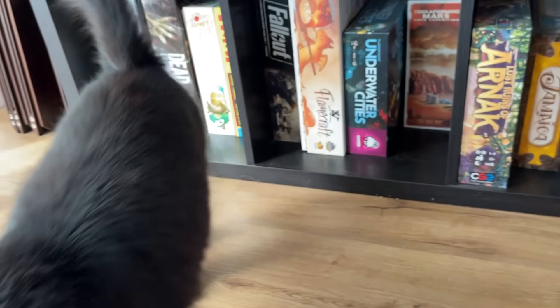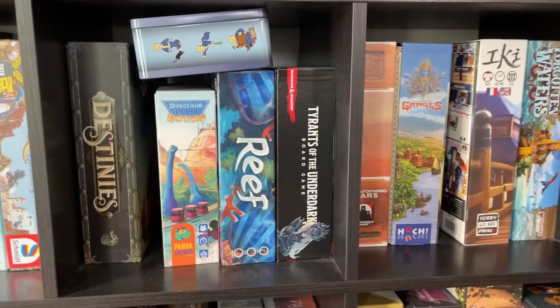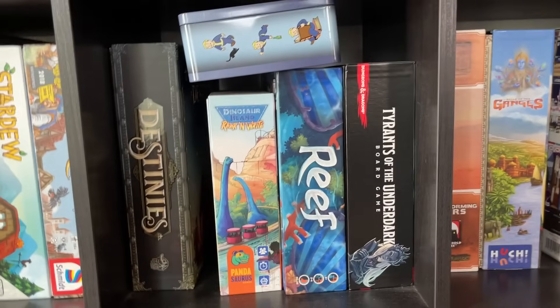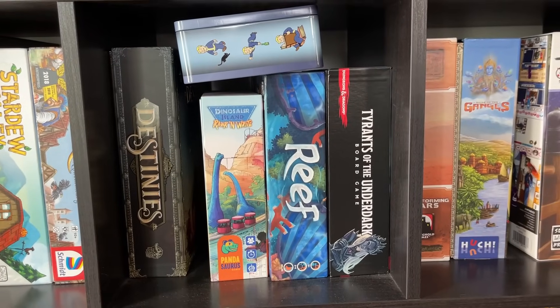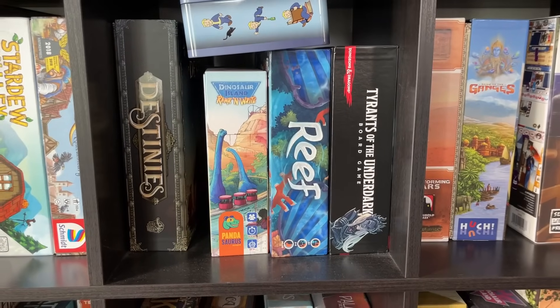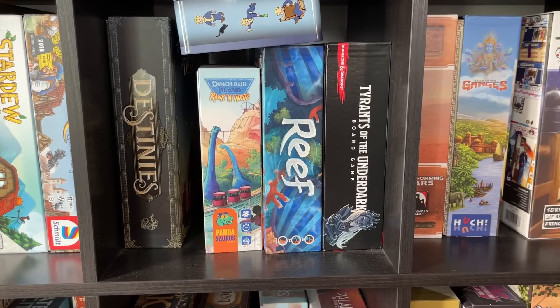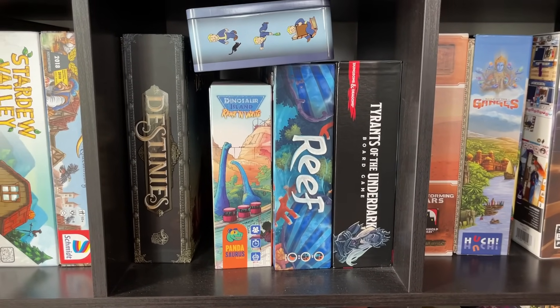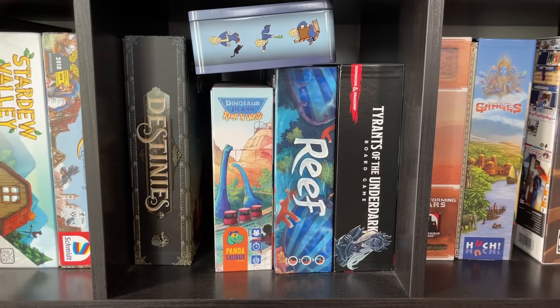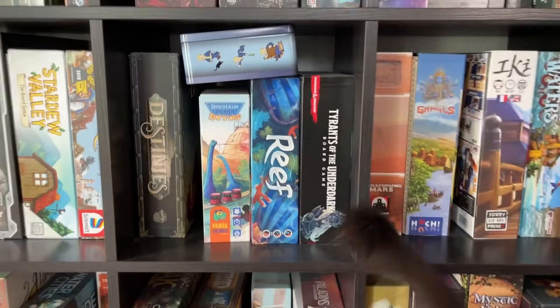Quacks of Quedlinburg is a classic bag-building game where you're adding little ingredients to your bag. Destinies is a story game where you go around building up your stats. Tyrants of the Underdark is a great deck-building game where you also move your guys around a board. I love deck-building games — it's definitely one of my favorite genres, if not my favorite.